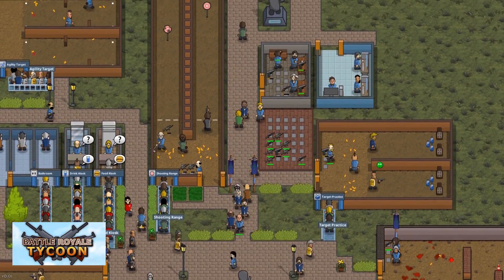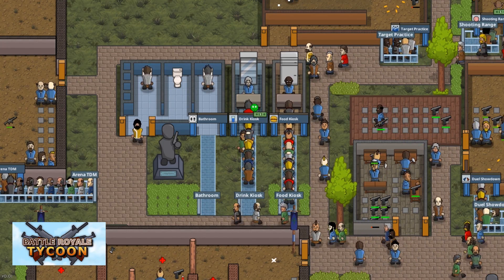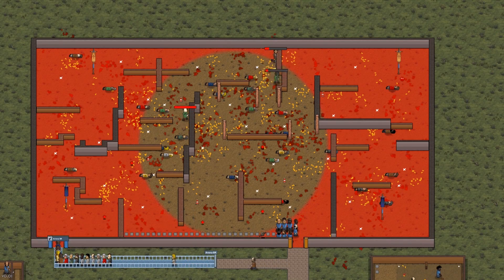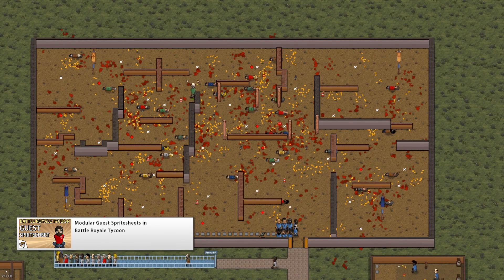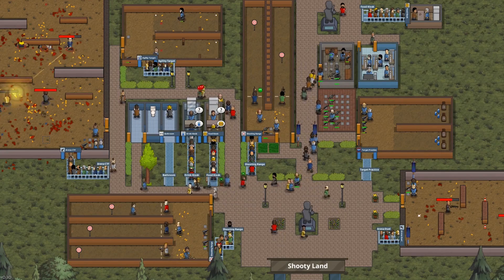Then there's Battleground Tycoon, which has you creating arenas and various buildings for guests to fight in. I've done videos covering how the waiting queue works, the task system, and the modular sprite sheets as used for the guests. So you can pick up the game to see the final version and then go through those videos to see how those systems work.